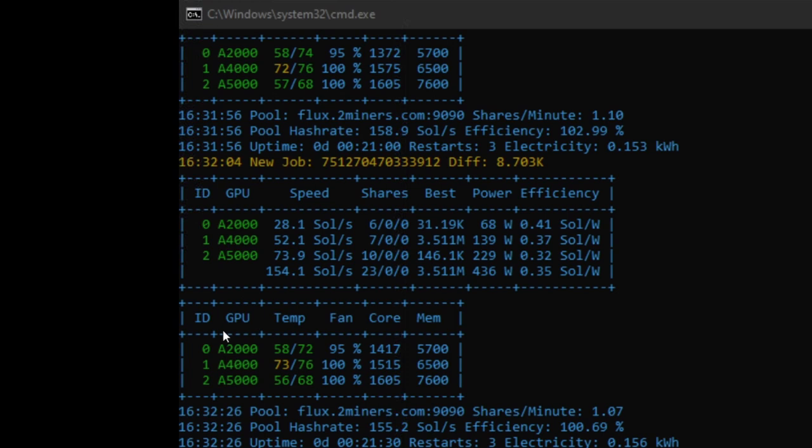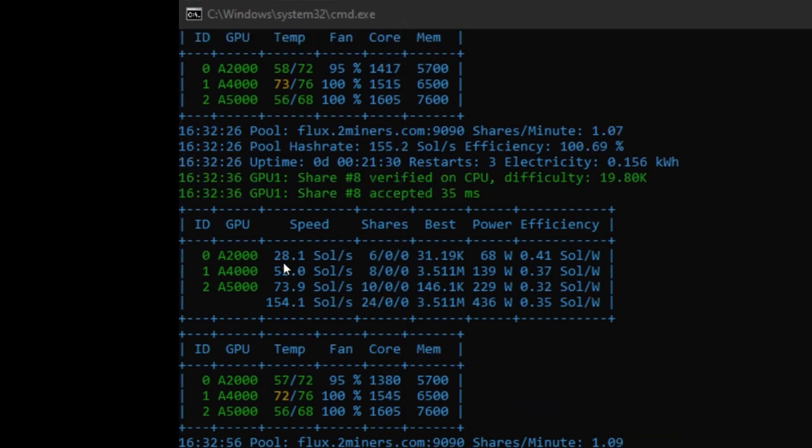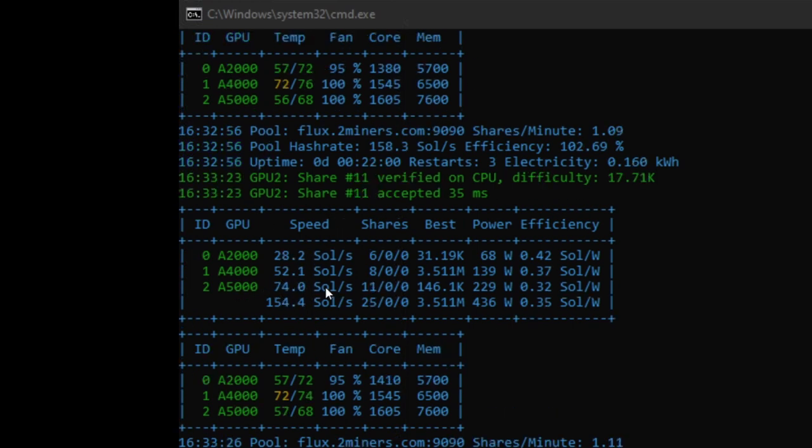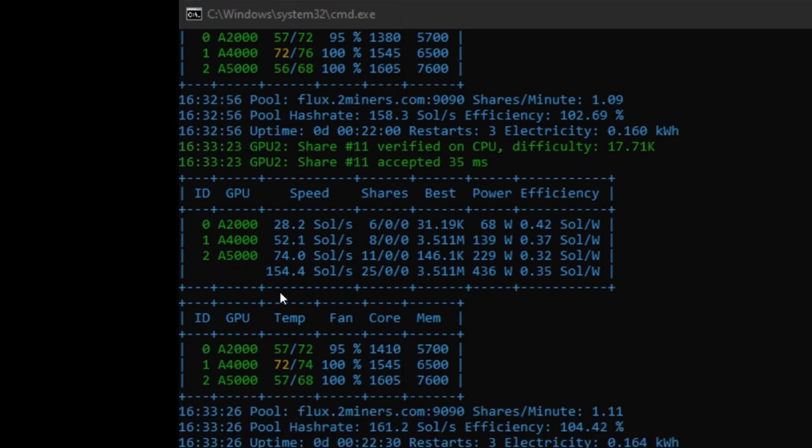You can see the three GPUs and their speeds. For the A2000, I was able to get 28.1 sols per second, giving 0.41 sols per watt — which from what I gather is very good efficiency. The A4000 is fairly stable at 52 sols per second. The A5000 was a bit tricky — I thought I might get up into the 80s, but I've only managed around 74 sols per second, so the A5000 actually has the lowest efficiency rating of the three cards.